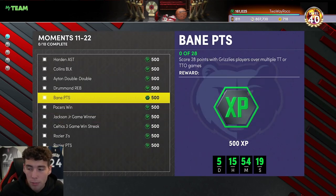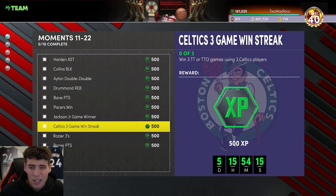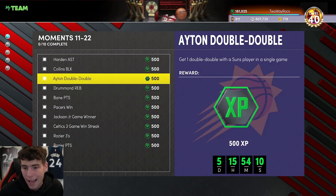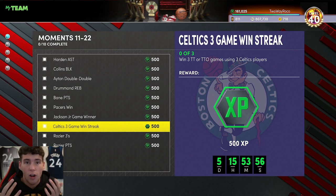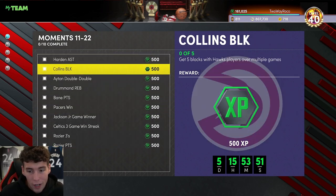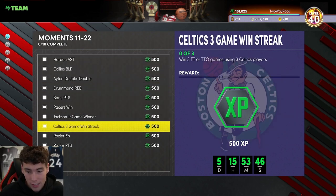How long is it going to take to get Scary Terry? My answer is probably right around an hour. If you really maximize it — one single challenge game and a few Triple Threat offline games — you can get it done. Maybe a little over an hour, because the hardest part is winning three Triple Threat offline games with three Celtics players. So you're looking at roughly an hour to get Terry Rozier.